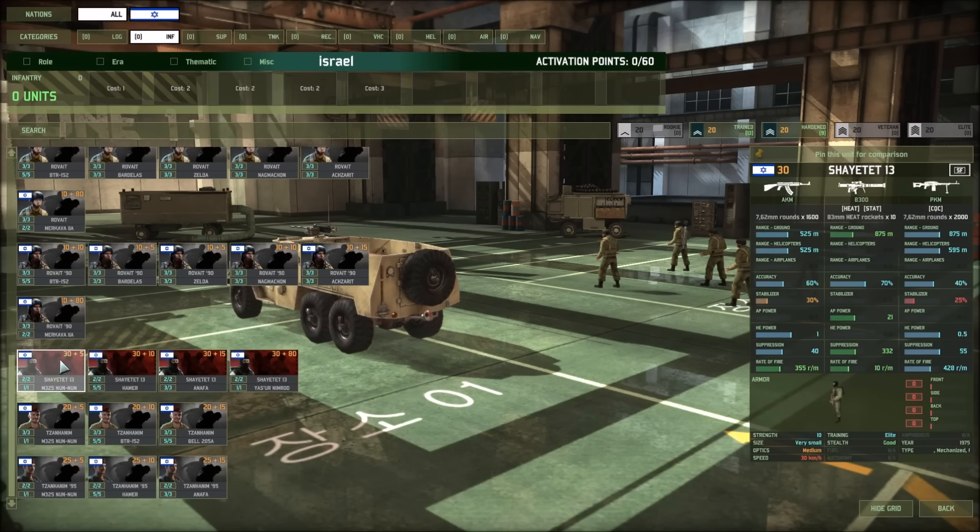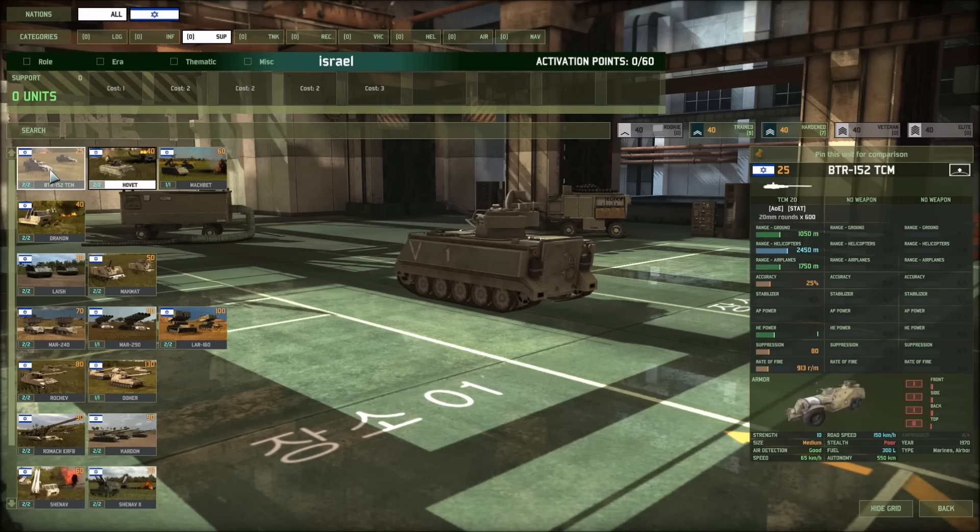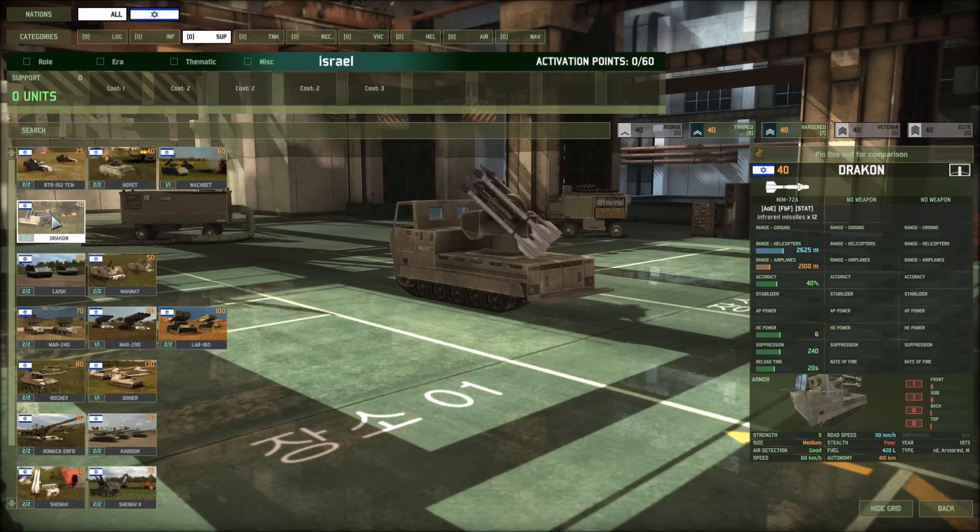Special Forces troops use the PKM, 83mm HEAT at 21 AP power — not too bad. Then we have some close-range troops with the 9mm and the FN, and some slightly better close-range troops with the Carbine. Support units so far — just some anti-air, nothing too crazy here — Drakon.